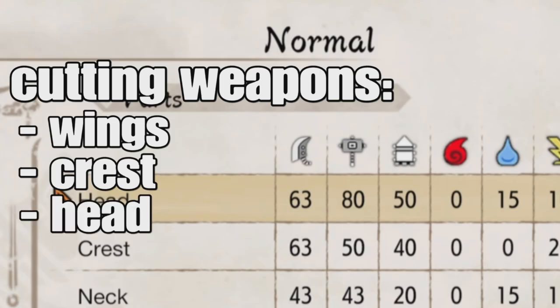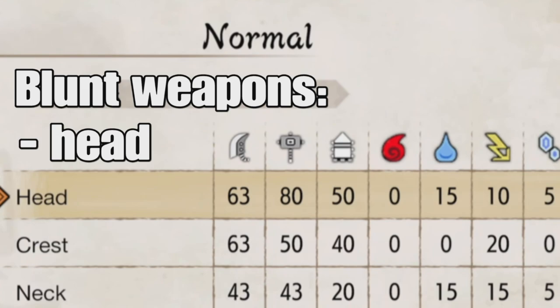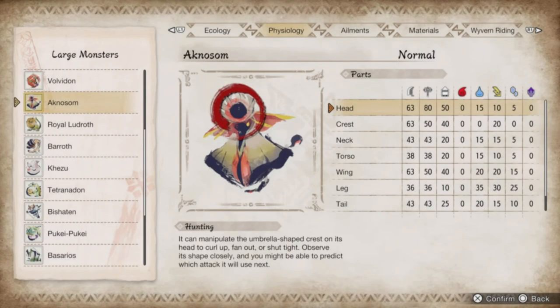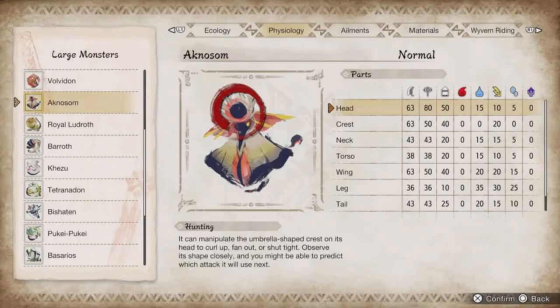For weapon types, hunters with cutting weapons should aim for the wings and crest, and generally go for the head when appropriate. Blunt weapons and attacks — hammers and hunting horns — should target the head only; that is your best option from a tactical standpoint. Gunners should aim for the head, crest, wings, and tail, and really go all out. As for breakable parts, the beak, crest, wings, and tail are all breakable with all weapon types, so go crazy, hunters.